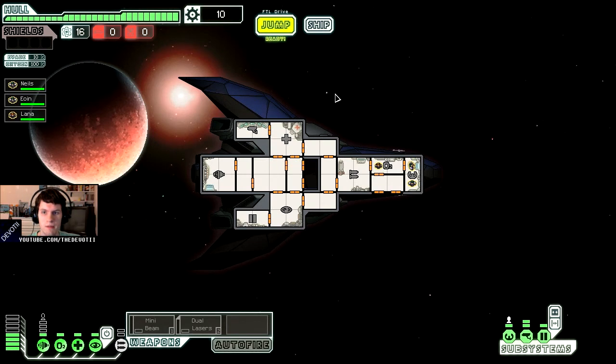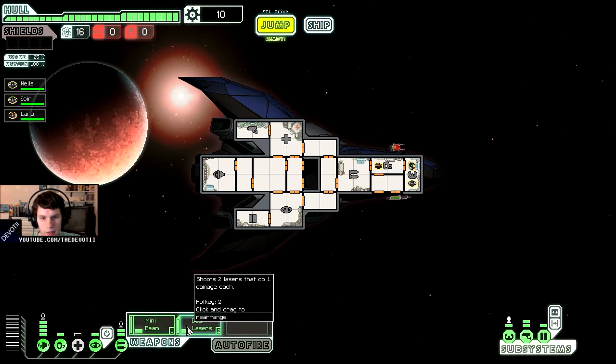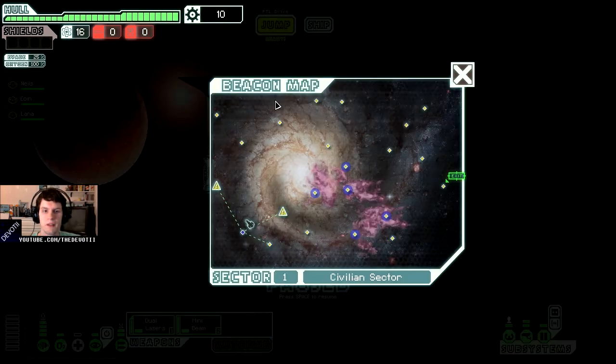The usual sort of stuff. I need to power up these straight off the bat, and power up that. Get rid of that. So my engines are now fully powered, and my beams and lasers are actually powered up. I'm going to switch these around because it just seems like my most dominant weapon should be on one. So let's get going. I've got these long-range scanners.